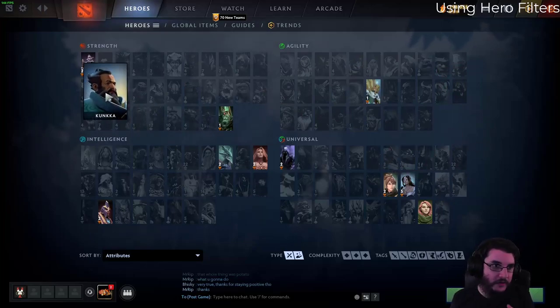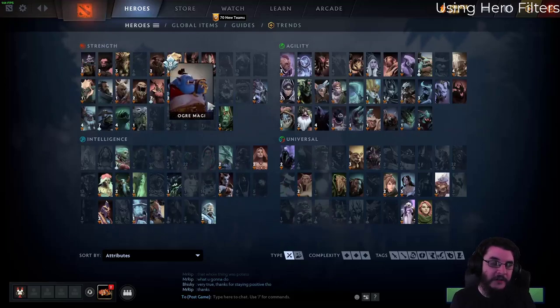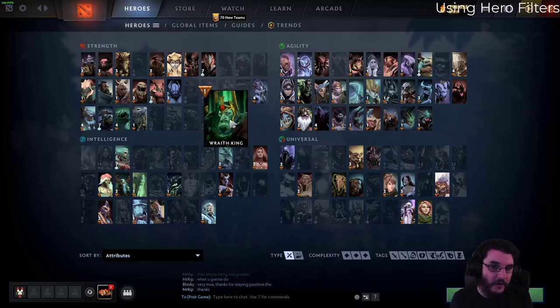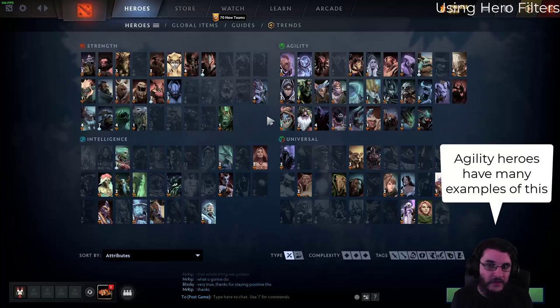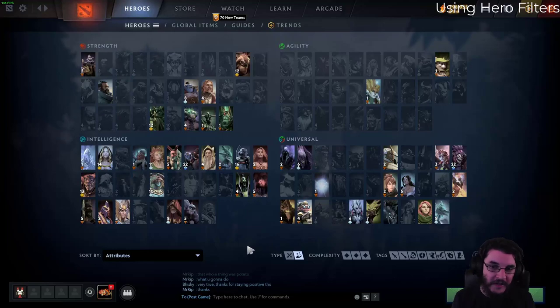The ones that overlap typically have strong crowd control. So like Kunkka — he has a lot of stuns, but he also has Tidebringer and can do a lot of damage with gold. The heroes that are purely carries are typically lacking heavy crowd control and tend to have more passives in their kit — Slardar, Wraith King, Legion Commander, Lifestealer. Lots of passives that are only effective with lots of gold.